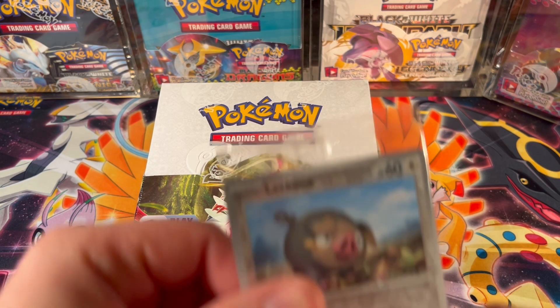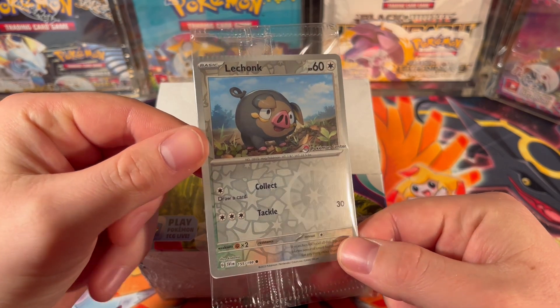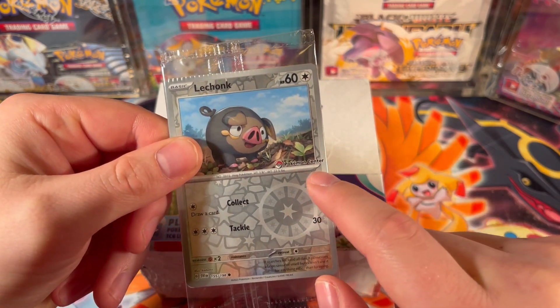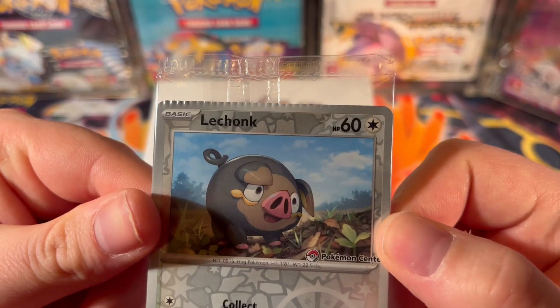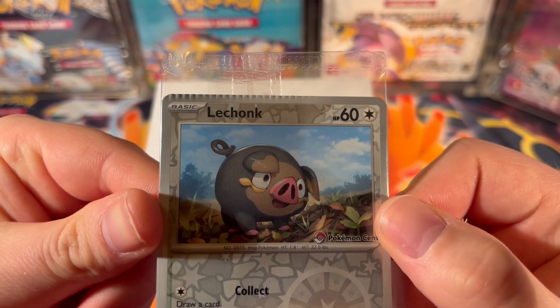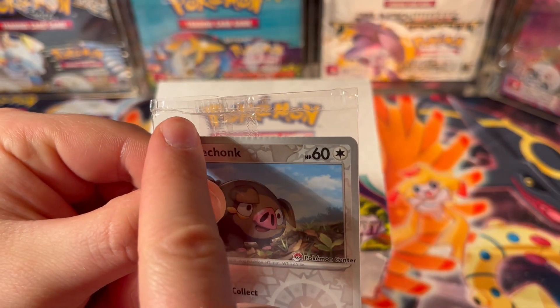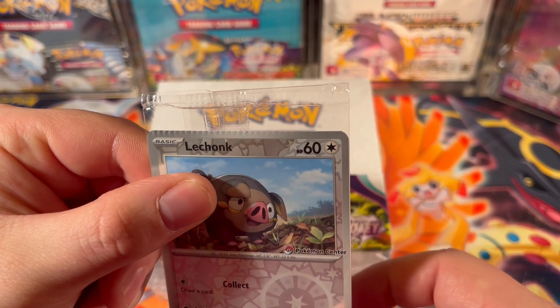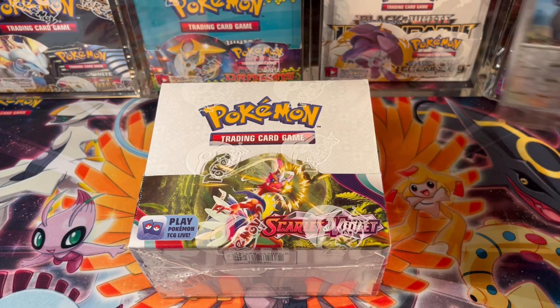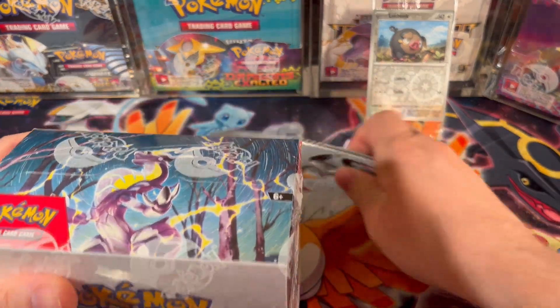With my purchase I also received a Le Chonk promo card from the Pokemon Center. You can see it has a Pokemon Center stamp here, and if you really look you can see that it has a crimp error at the very top. It looks like the card was maybe just in the packaging when it was sealing the plastic.